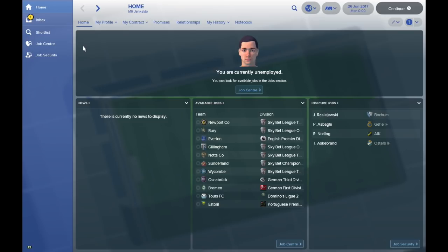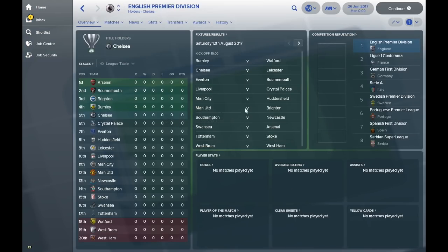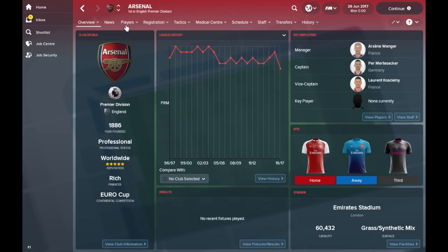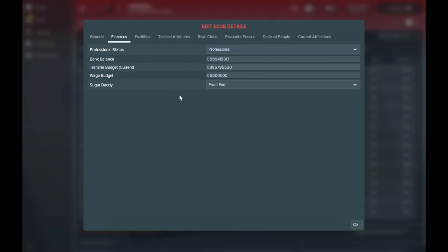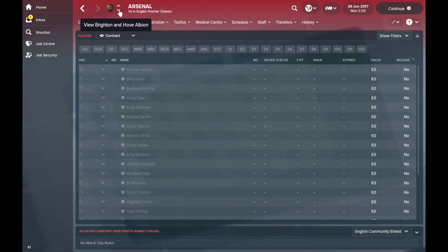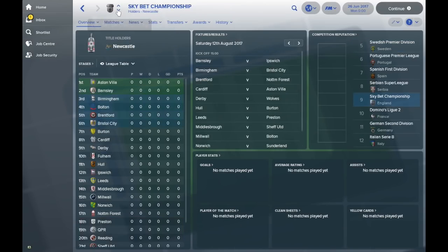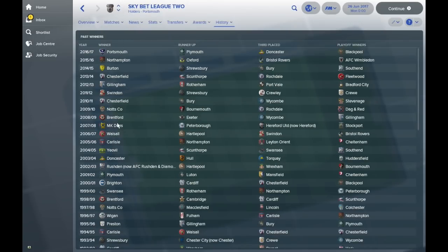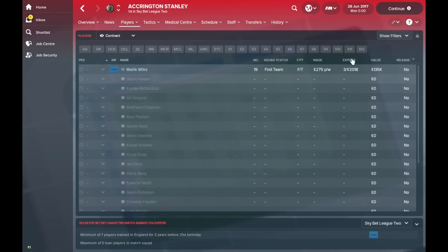There's going to be a link in the description, but if we look at what this database involves it really is quite impressive. Starting with the Premier League, you can see the Swedish Premier Division has come above the English one, but if we look at a club like Arsenal and their senior squad, there is nobody in there. Their club details show maximum reputation, and these finances are the same for every single team. That's Brighton, Burnley, all the way through the Premier League — but it's not just the Premier League. We can drop all the way down to League 2, and if we look at Accrington Stanley, you can see they also do not have any players.